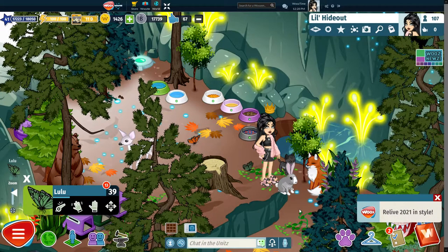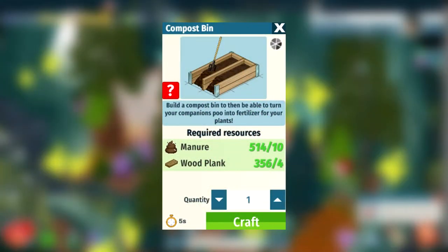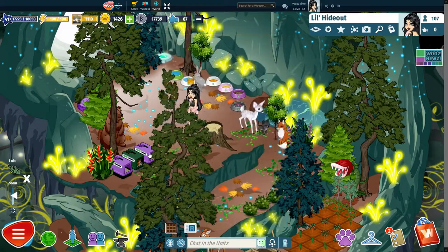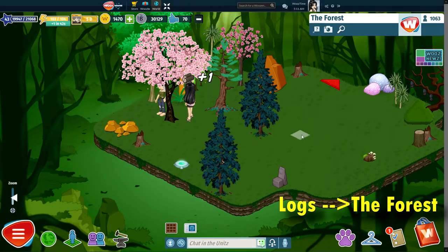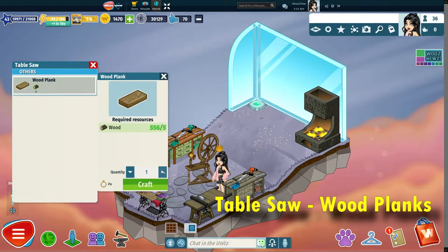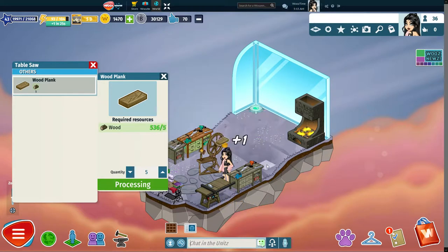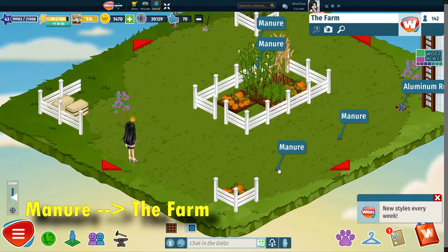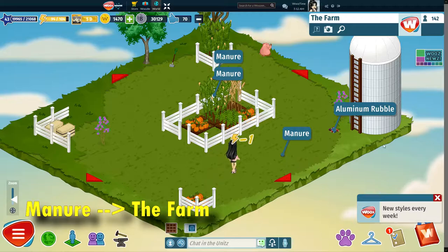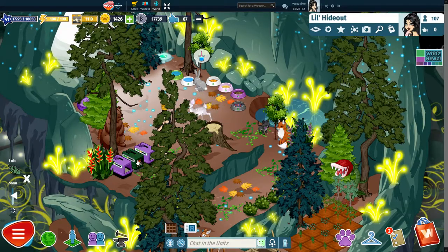Let's start with some basic information. The first thing after you get your besties is to make a compost bin. In order to make it, you will need 10 manure and 4 wood planks. To farm the wood planks, head to the forest and collect some logs, then use the table saw to turn them into wood planks — you will need 5 logs per wood plank. After this, head to the farm and pick up the manure that you find. It's instant and you will get both of these materials in less than 10 minutes. After that is done, create your compost bin.